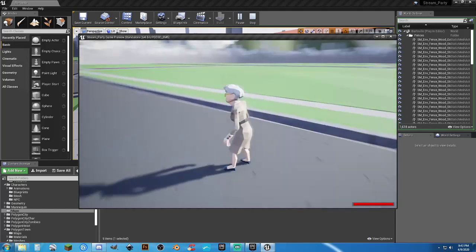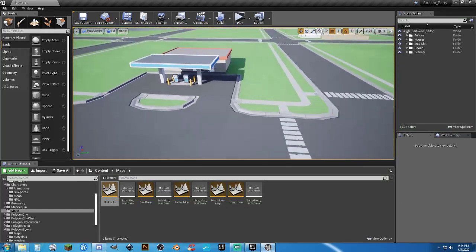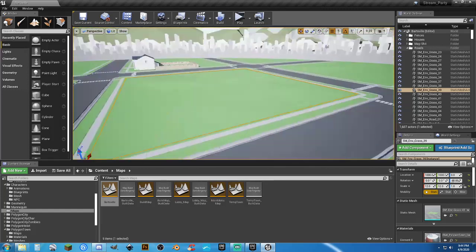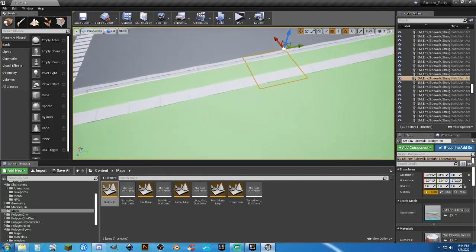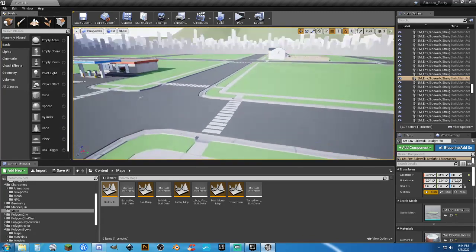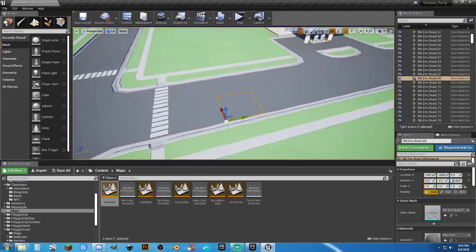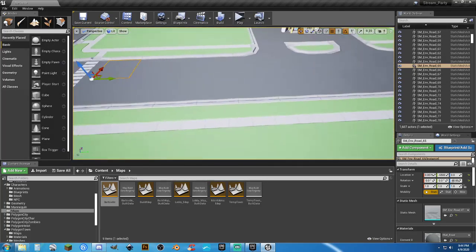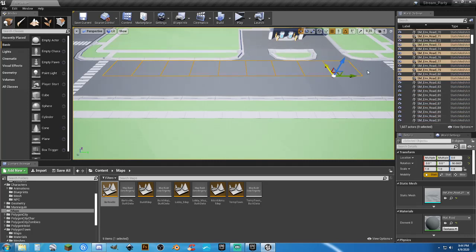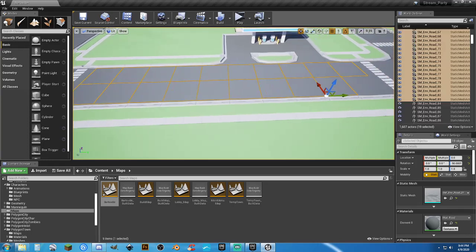I'm trying a few different things to minimize the number of actors. For example, instead of a bunch of separate squares to fill a zone, it's one mesh scaled up — 12x on the scale. For the sidewalk you have to do it a certain way or the mesh just doesn't look right. The road you can kind of get away with scaling as well. If I grab all these road pieces, I can actually reduce the number of actors — the more you can reduce, the better.